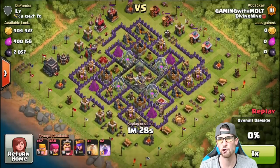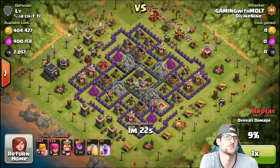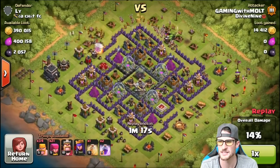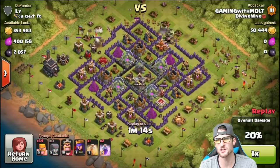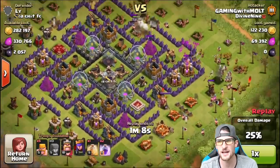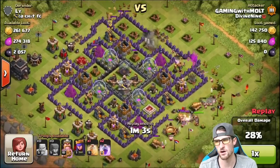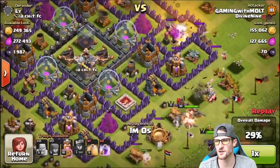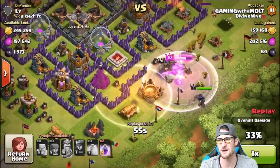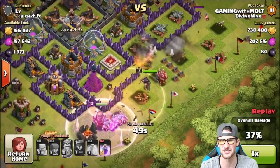Alright, here's the first one against 'Lie the Chat FC' — he had a dead Town Hall 9, which just means the expos are empty. He still has really high-level mortars, cannons, and archers, but we're marching around the base and you can see the majority of his loot is in the mines and pumps, thankfully only behind one layer of wall all the way around. The archers are working their way in taking out all the cannons — he just had cannons everywhere. I dropped a heal spell because I knew my king would run into it.